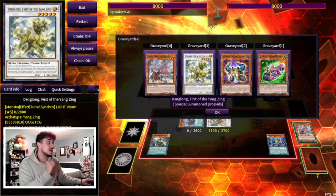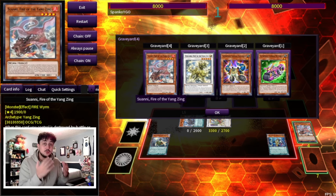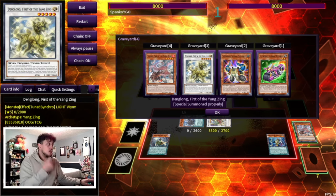Remember Nibiru? Denglong is a LIGHT monster, and Nibiru is also LIGHT — so your opponent cannot activate Nibiru, Ghost Ogre, or Effect Veiler, which are all light hand traps. Fire is also the attribute for Ash Blossom, so your opponent won't be able to Ash you after this point. You're locking your opponent out of both LIGHT and FIRE monsters — two of the most prevalent attributes in today's metagame.